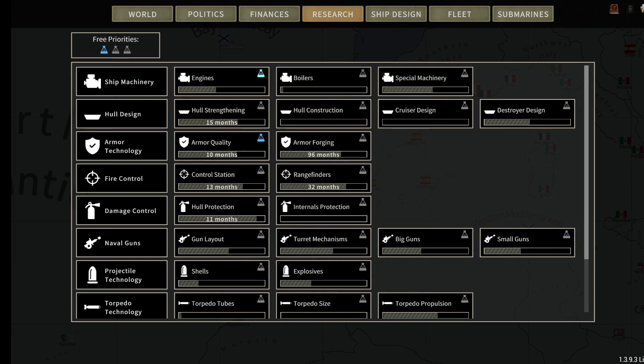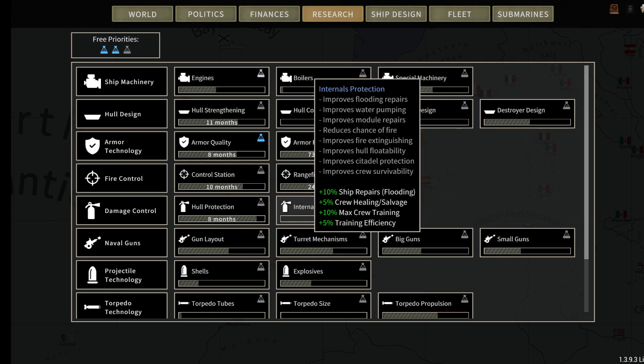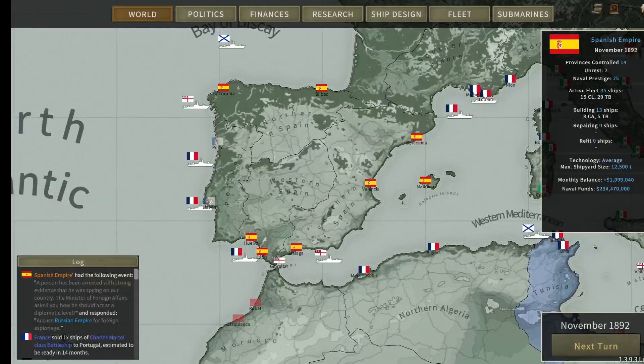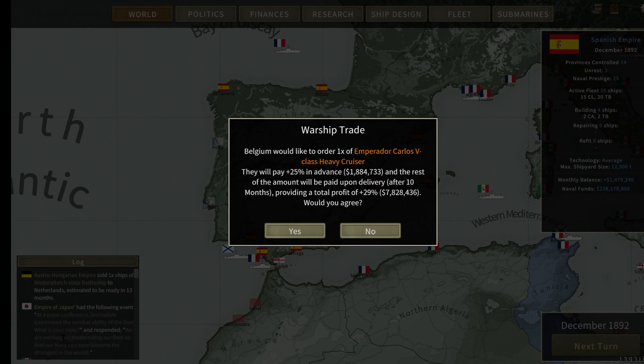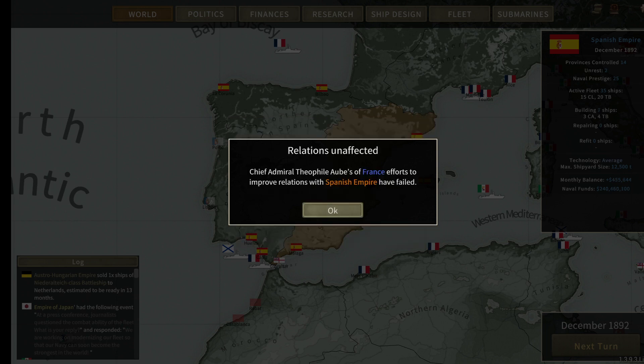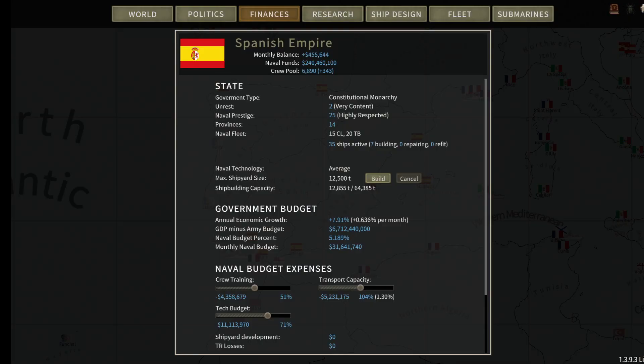Engine is kind of where I want to go — that obviously improves capabilities and efficiency. Belgium wants to order one of our heavy cruisers: 25% in advance at 1.8 million, rest paid on delivery after 10 months — 29% profit at 7.8 million. I'll agree. Chile wants two more torpedo boats for 1.9 million — we'll do that as well. France tries to improve relations with us but fails. Financially, we're making just under half a billion.